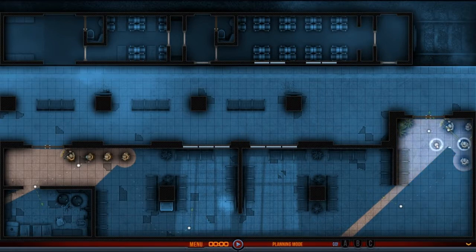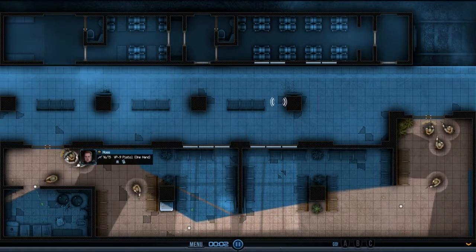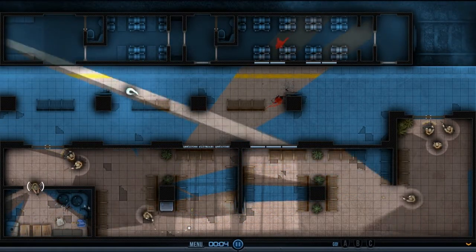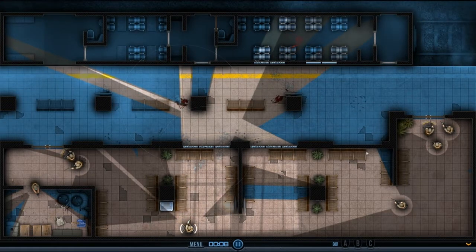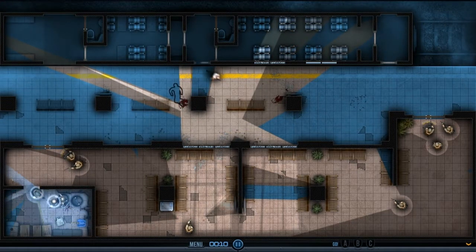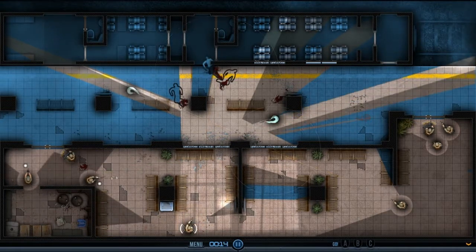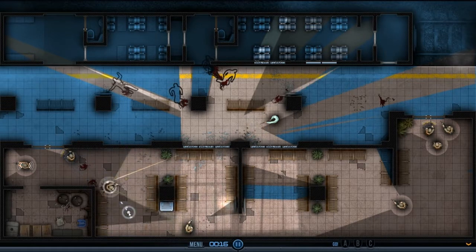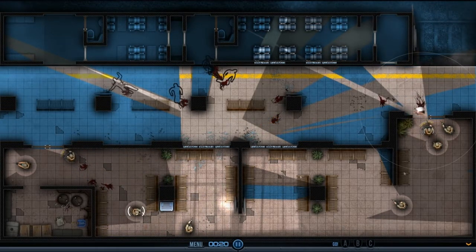Point men move up, shotgun get behind, move into position. Clear. He's shooting that guy but he's not shooting back - that's a shotgun. Get in cover. Didn't think they'd be able to see me there.